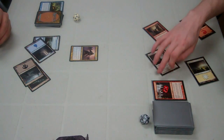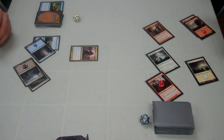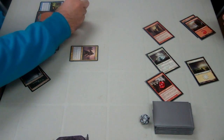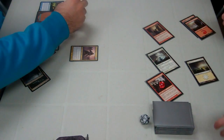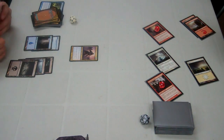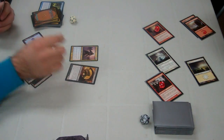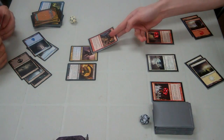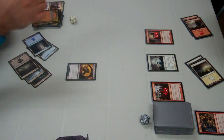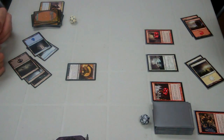West taps three and plays the Erdwal Ripper, a haste creature that also gets counters every time it hits the opponent. He swings through with all three — I take all the damage to the face, trying to hold on to my Drogskol Captain and get another zombie out. Down goes my fifth land, a third Swamp. Tapping all five I play a Zombie Goliath. He plays Rack of Madness, which makes my Drogskol Captain attack itself, essentially dealing its power to its toughness, killing it.